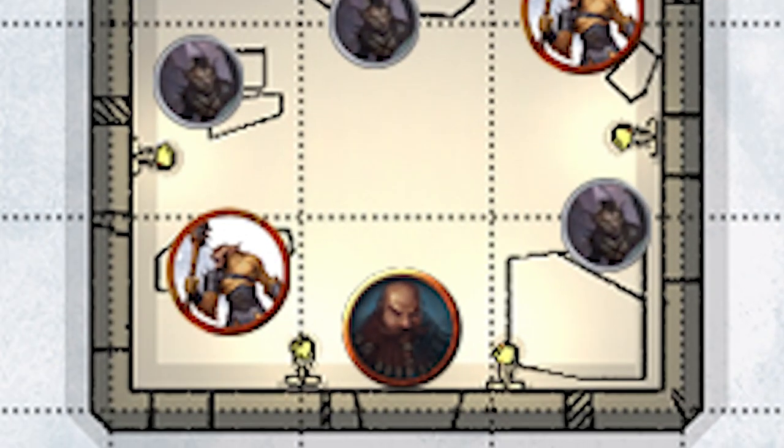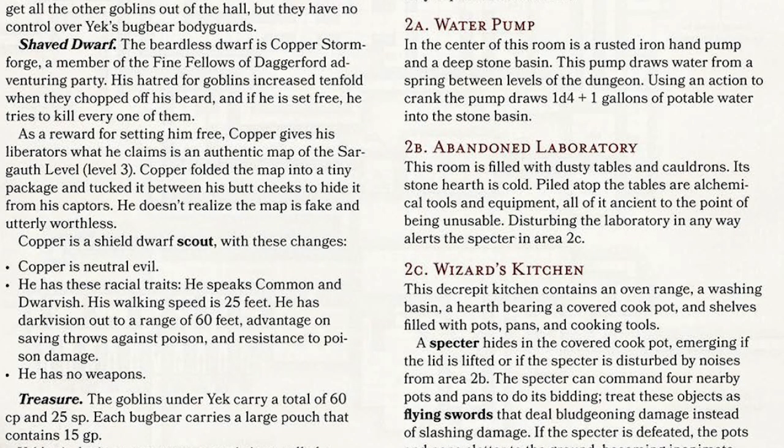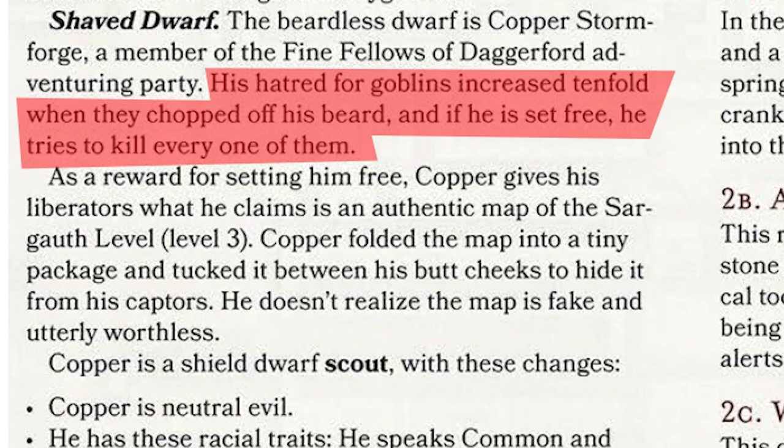Down here we have one of the Fine Fellows of Daggerford, Copper Stormforge. He's chained to the wall, and for freedom he gives a fake map. He's also neutral evil, so if he joins the group you can't really trust him. It also says his hatred for goblins is such that if he's set free, he's going to try to kill every one of them. Yek is kind of the linchpin of this encounter because the other goblins are resentful. If the players don't just fight right away but somehow negotiate, goblins will come up and say, can you get this circlet off Yek? They hate having to take orders from him in human form. The bugbear guards aren't described as very faithful — they could easily be bribed at five gold pieces to turn their backs on Yek. This has definitely a lot more negotiation and information gathering as opposed to typical hack and slash.